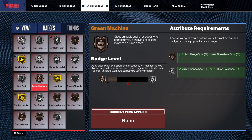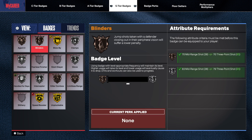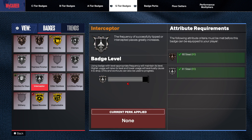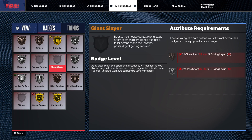We also have Space Create on silver, we got it on bronze. Spot Finder is on bronze as well. For the S-tier we got Acrobat — it's on bronze, that's how we can get it. Blinders is on bronze, it can go to silver. Limitless Range is on bronze, we got that already. That's about it for the shooting badges.